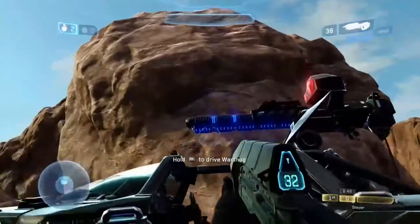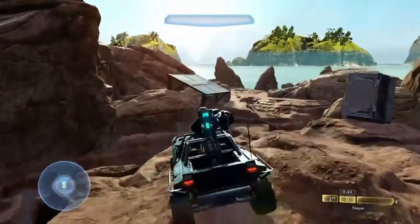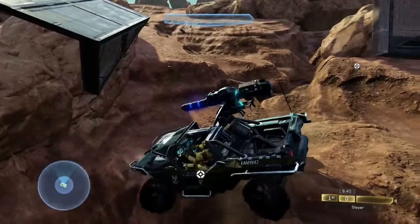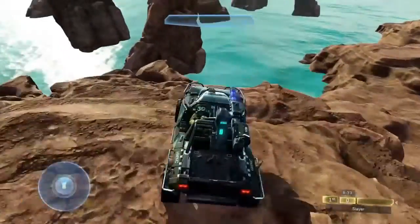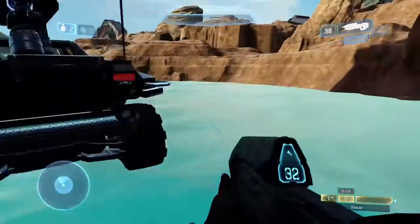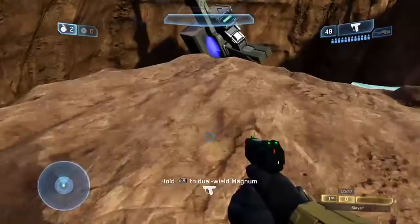Here you can see there's a Warthog. About the vehicles — unlike Forge World and Forge Island, Awash's oceans are not kill zones, but they are just a hard floor, which means you can walk or drive on them. To combat this, I have a trade zone that prevents all vehicle use, so if you drive into that, it kicks you out. And then there's a kill zone which prevents you from walking away.